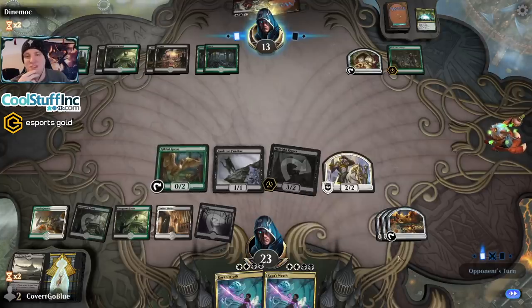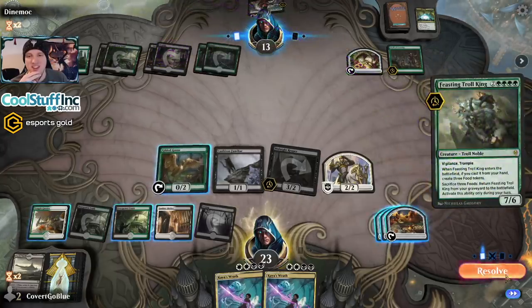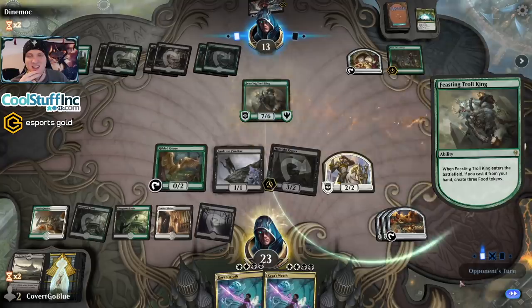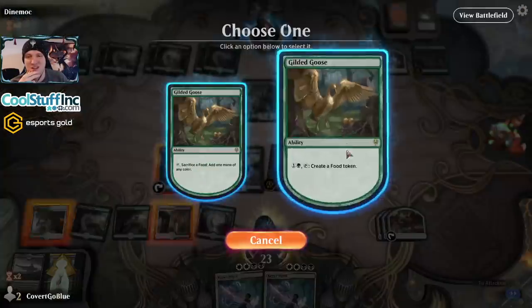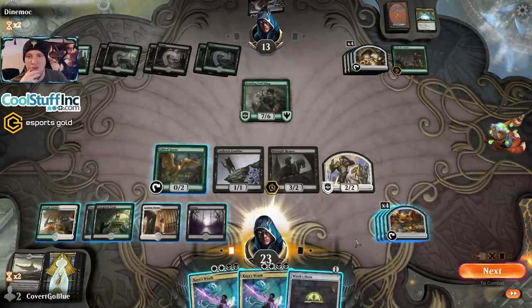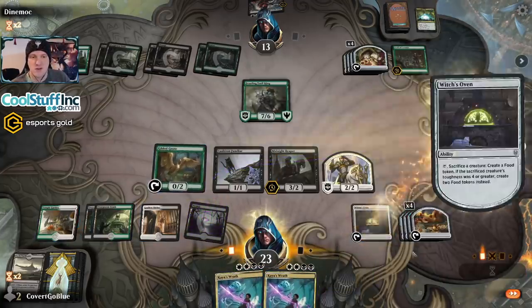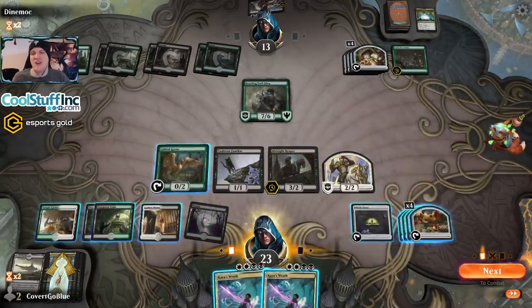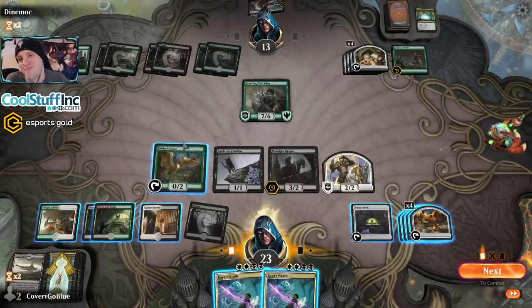Perhaps playing the cat was a mistake? But we can get some extra card draw. It's a Feasting Troll King — not your average food bear. It's a beastie creature. We found the Oven, right on time. Actually, we don't want to use that now — we might want to manipulate what Massacre Girl does. So we pass the turn. What a game.